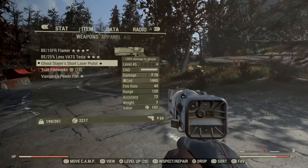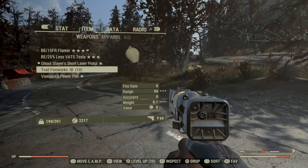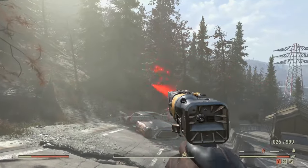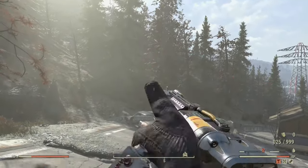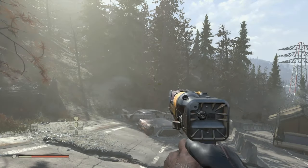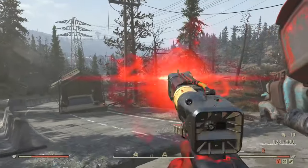The third glitch is a reload glitch. This will basically allow you to reload your weapons really fast, and the only requirement is that you have fireworks. Once you have your fireworks, equip them to your favorites list so they appear in the favorites wheel. Once they're in that wheel, equip them through the circle, and then when you reload your weapon, for some reason you'll be able to reload incredibly fast.